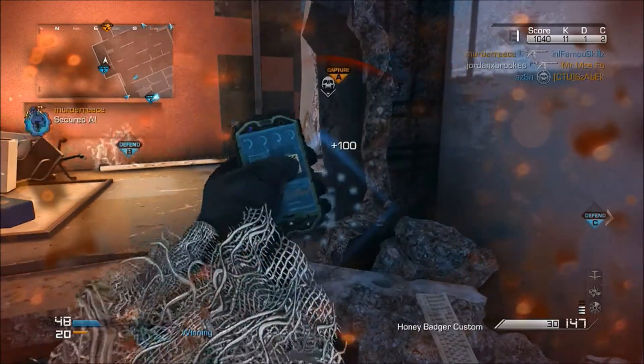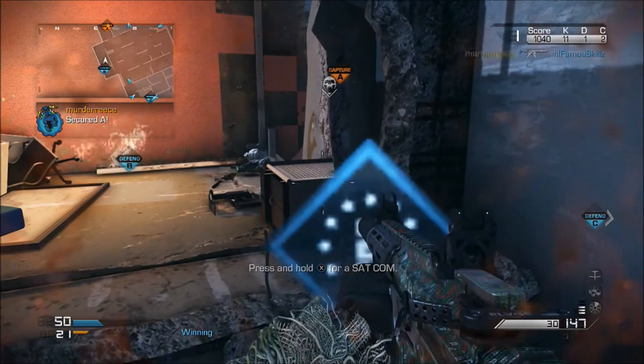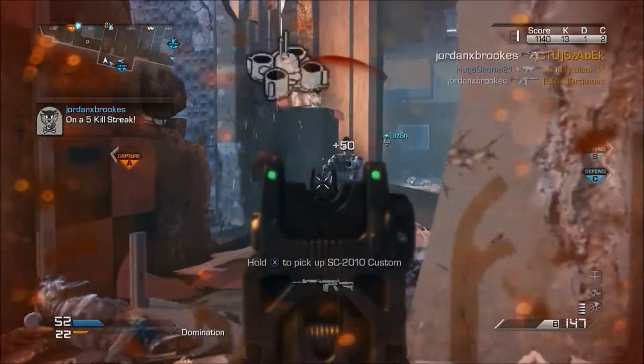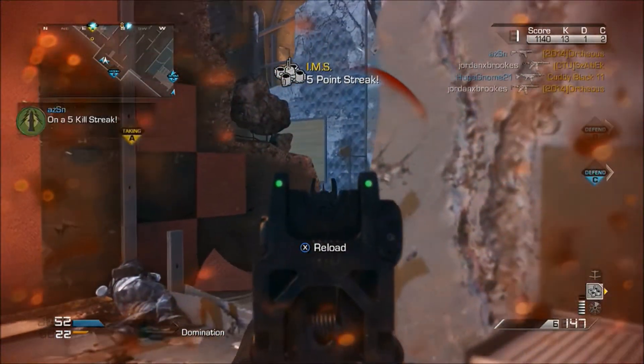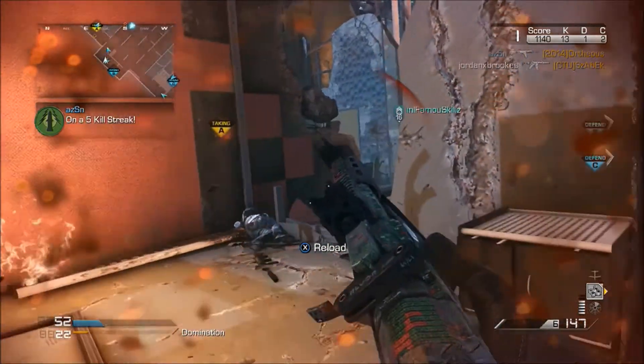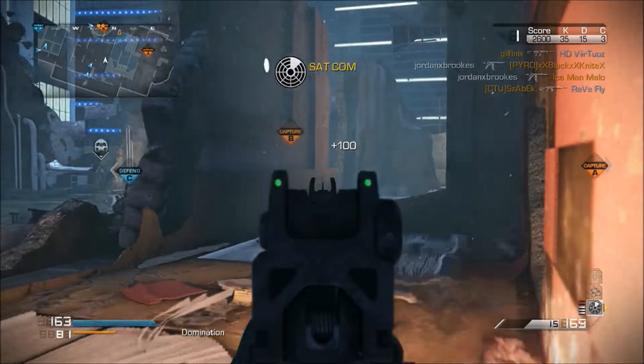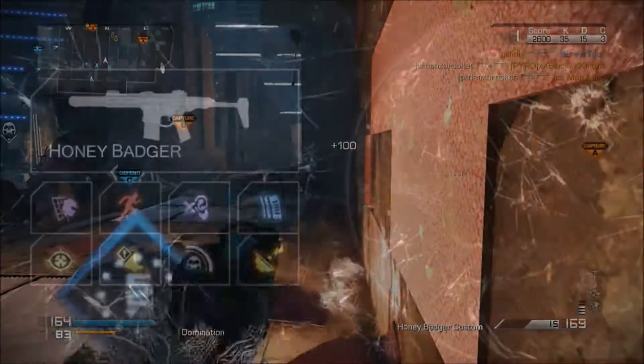Even though the iron sights on the Honey Badger are quite clean and easy to use, you'll find that some targets are quite difficult to reach. By equipping the red dot sight you get a clear peripheral view as well as a clear view on target. Although out of all the attachments mentioned, the foregrip is most beneficial. Moving on to some recommended perks when using the Honey Badger.